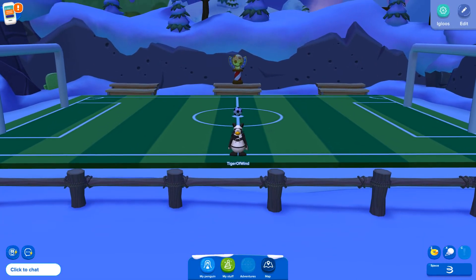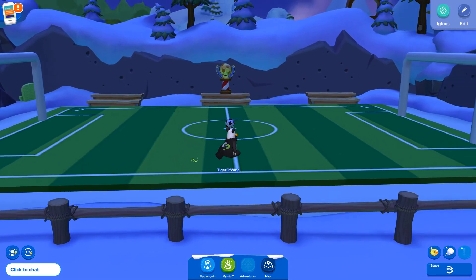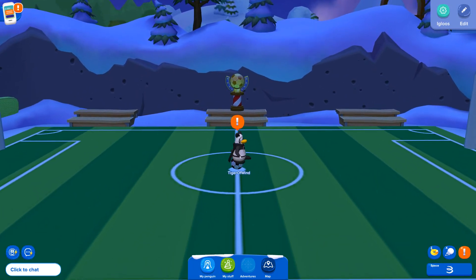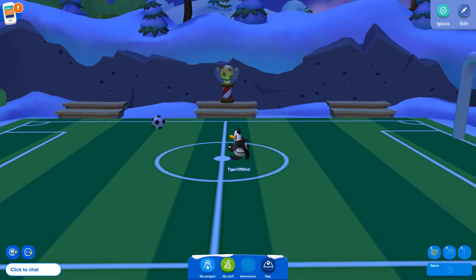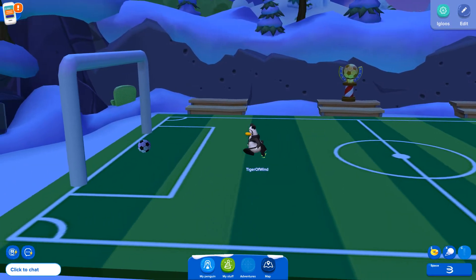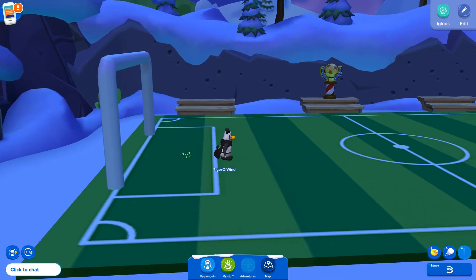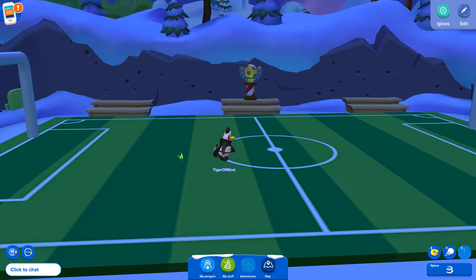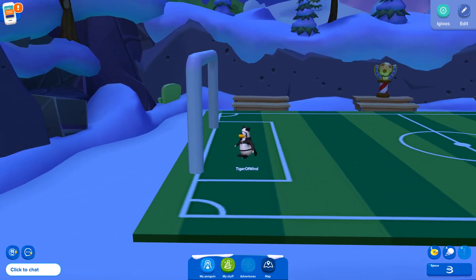Alright, we are here — I made a saucer field with all the new stuff that we just got. We have the soccer ball here, which we can actually interact with. It's just like those beach balls on the beacon boardwalk. That's awesome, but I don't see it — where did my saucer ball go?